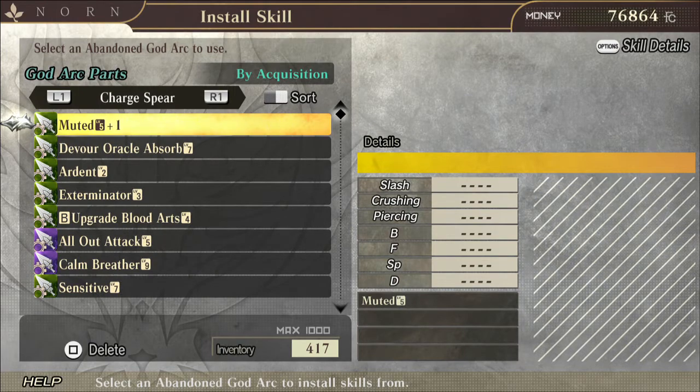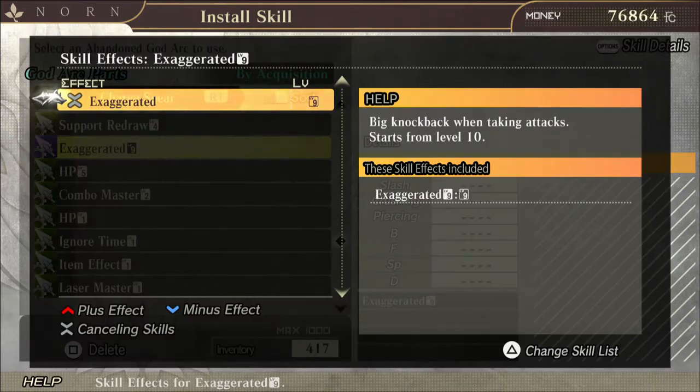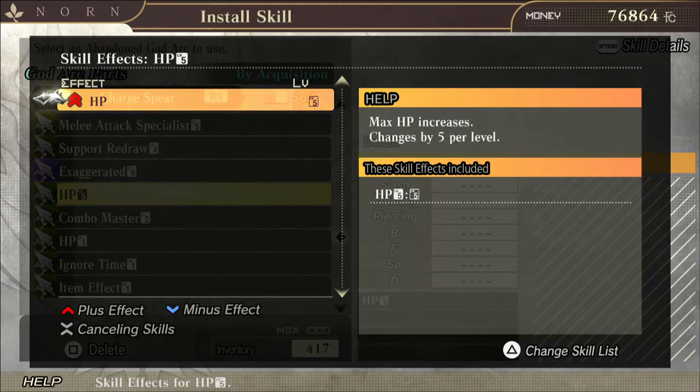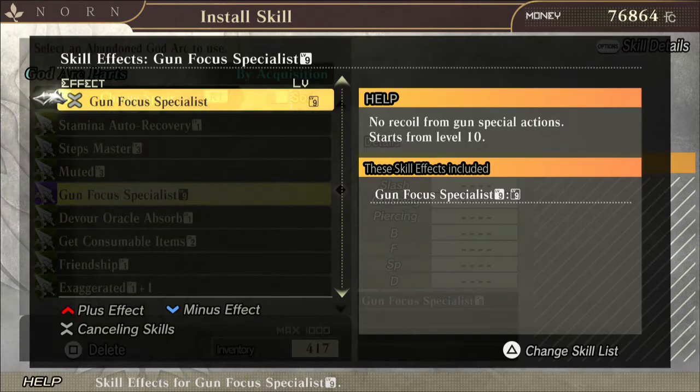Exaggerated — big knockback when taking attacks — but it starts from level 10 and this is level 9, so as rare as it is, this has literally no use whatsoever, so get rid of that. On the other hand, HP — there's no burst requirement — it will immediately give you more health and increases by five per level, so with this you get 25 more health, which could actually really save you.